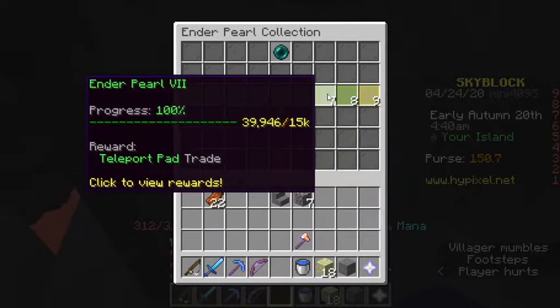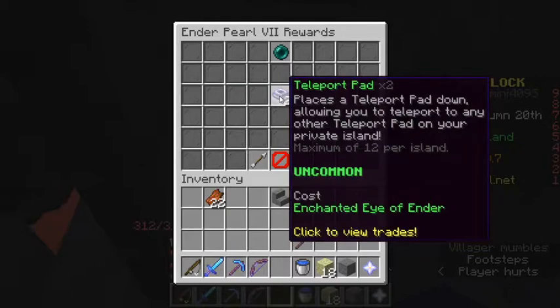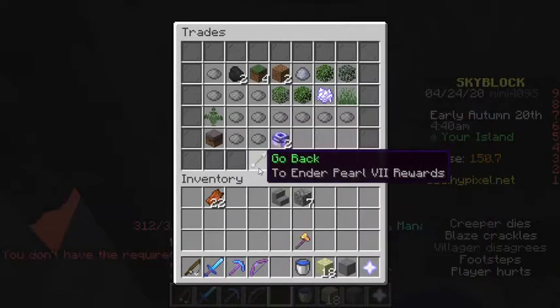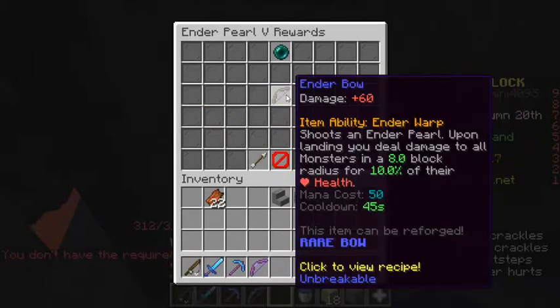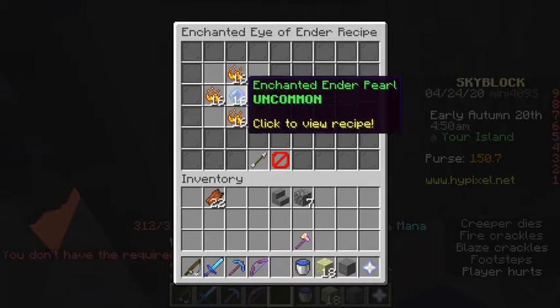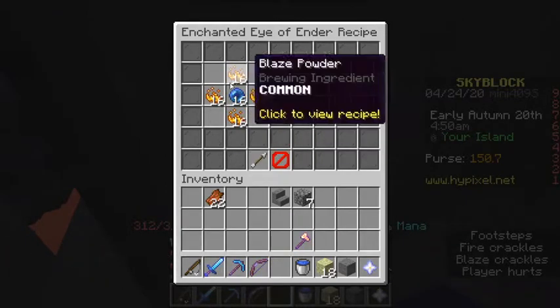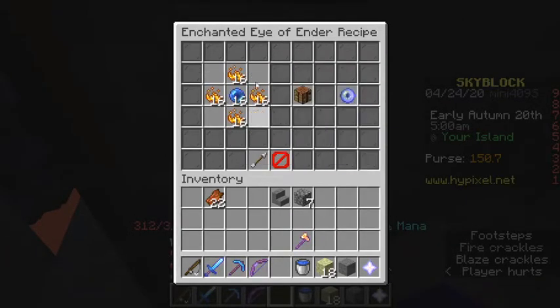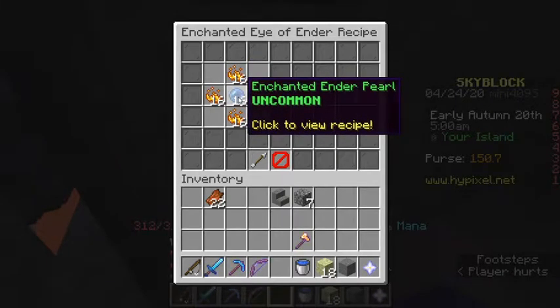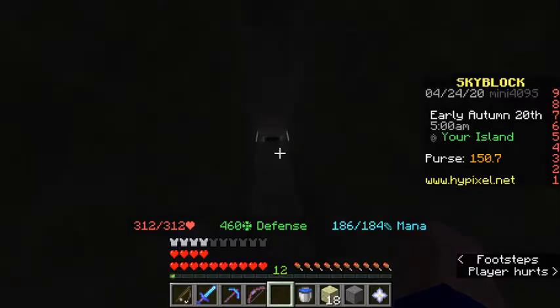You'll need to get 15k coins, or you can just trade for them in the auction house. It requires one enchanted eye of ender, which takes half a stack of blaze rods — so 64 blaze powder — and then 16 enchanted ender pearls to make one. Then you'll trade for it.